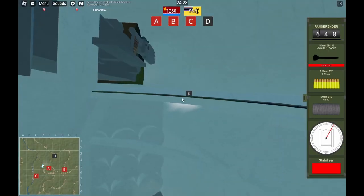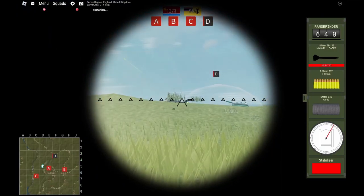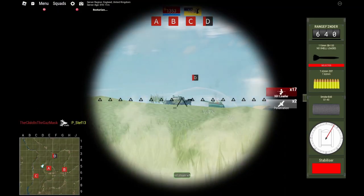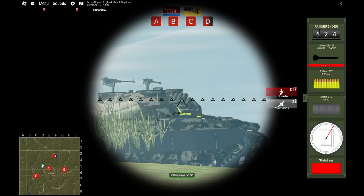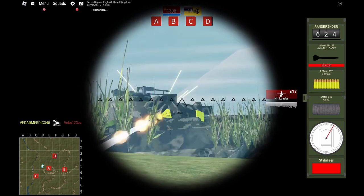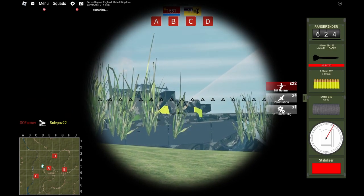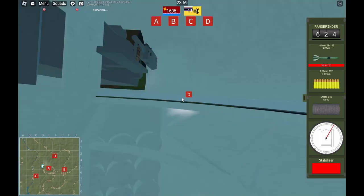The loader is the easiest but most boring role. It's the loader's job to load rounds for the gunner, and the loader's responsibility is to listen to what the gunner needs. Once the gunner fires, the loader will be given three options for ammo: one is AP, two is HE, and three is HEAT. The loader is given a machine gun, but this has the ability to softlock you if you run out of ammo at the wrong time, so only ever use it if you're going to be overrun. The loader can also act as a second pair of eyes for the gunner, keeping an eye out for infantry and vehicles trying to sneak up on your tank.